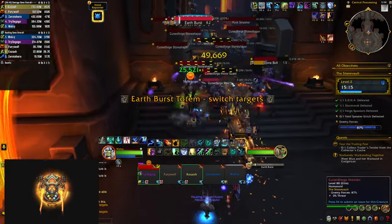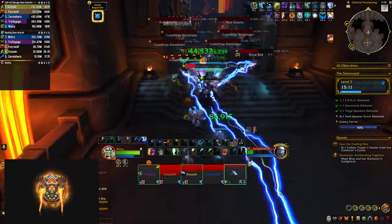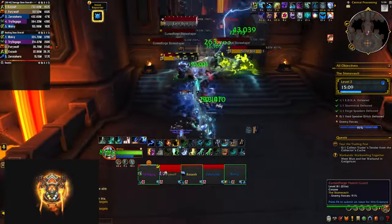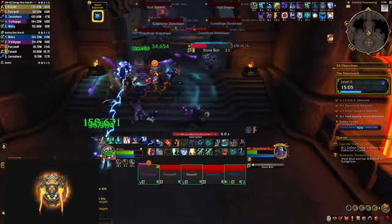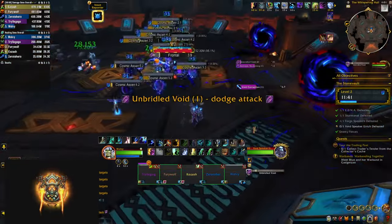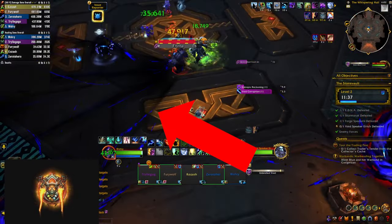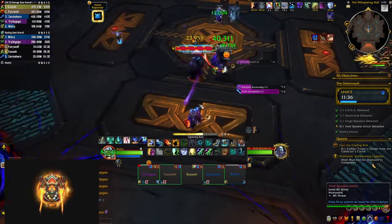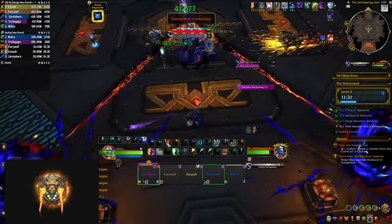If Earthburst goes off, everybody takes huge AOE damage. You can also interrupt the stone shapers' Stone Bolts as they do single-target damage. After you clear the packs in the last room, you'll face the last boss, Void Speaker Eyrich. He's going to keep casting a wide frontal with very long range, so you want to stay relatively close to make it easier to dodge. The room is going to have two active portals which will kill you if you walk on top of them.